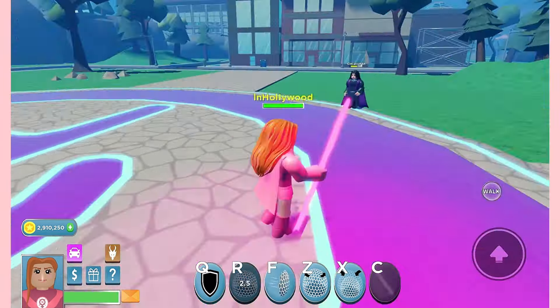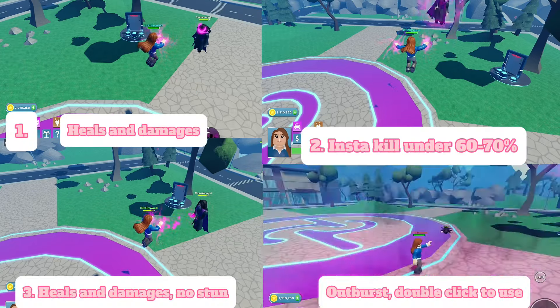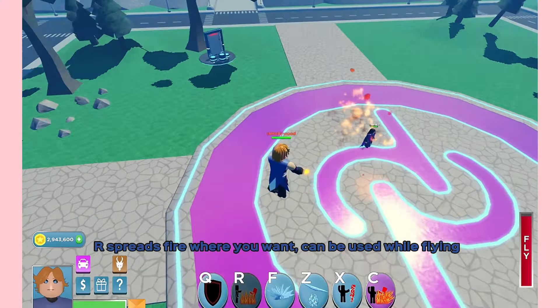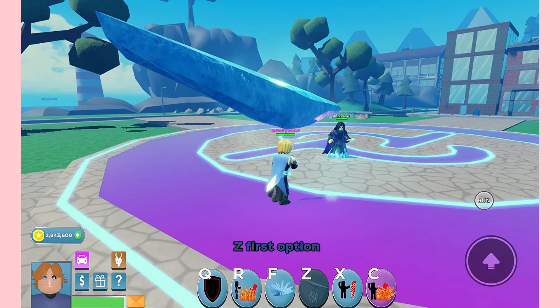Gwen and Prom Gwen have anodite flight, can see where others are on the map, and also have flight bolts. F and alt have different options. Prom Gwen can use F while shielding. Insta-kill takes 99% of someone's health, or insta-kills under 99%. Z costs 1.6k Robux. R spreads fire where you want and can be used while flying. F damages anyone nearby. The second option adds health to you or another person.